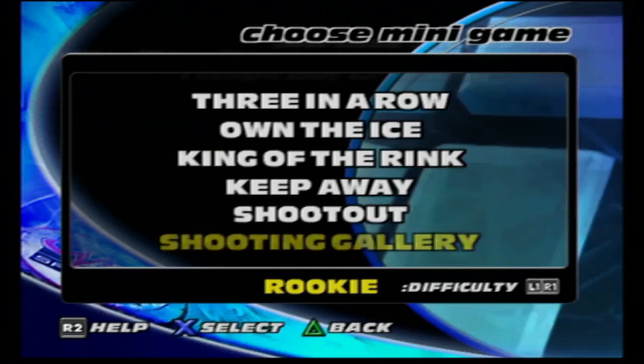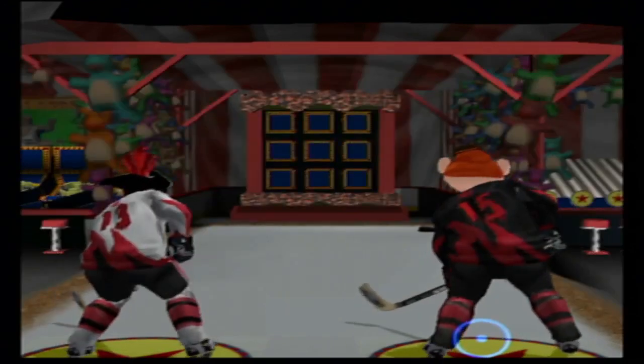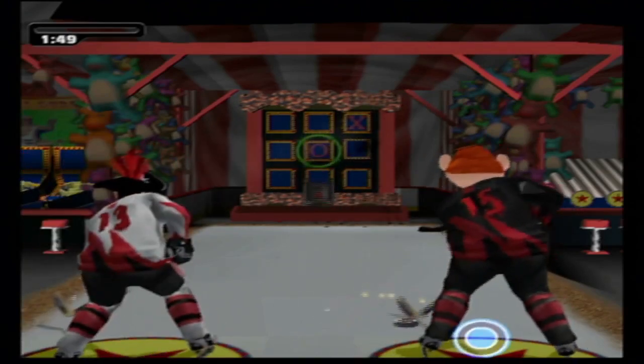We're going to start with Three in a Row on rookie difficulty. You essentially have to get three squares in a row — hit a square, aim and press square to shoot at the opponent's squares to steal players. Alternate shooting when the opponent is shooting, aim to block. First shot is determined randomly. Let's get going — top corner shot, and I've got the middle.